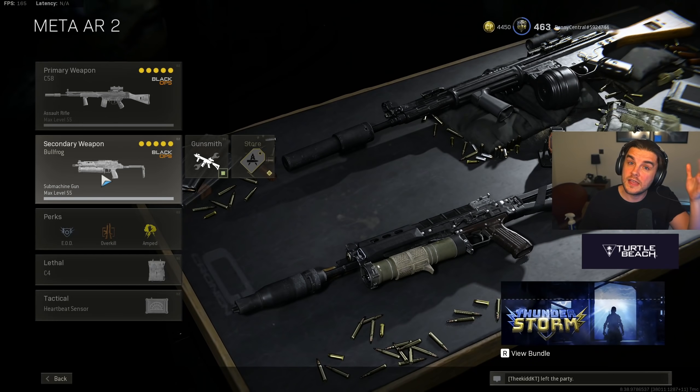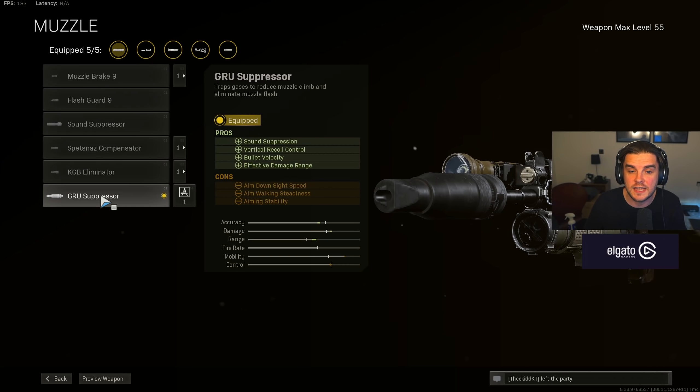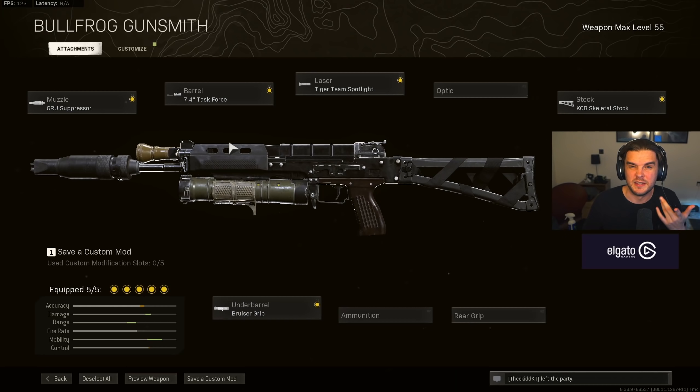Next, we've got the Bullfrog. You can put the Mac-10 in here if you want, but the Bullfrog is a very high skill curve weapon. If you're landing your headshots, you get very fast time to kill. If you aim for the chest more often and aren't precise enough to land headshots, you probably want to stay away from the Bullfrog. The mobility that you gain and the speed that you can move around the map with the Bullfrog is unbelievable. I have the Groove Suppressor for vertical recoil control and effective damage range, because I need to land those headshots to get the best time to kill — so recoil control is very important.